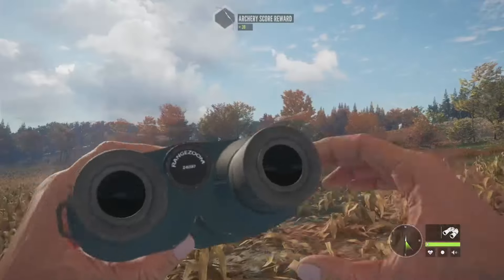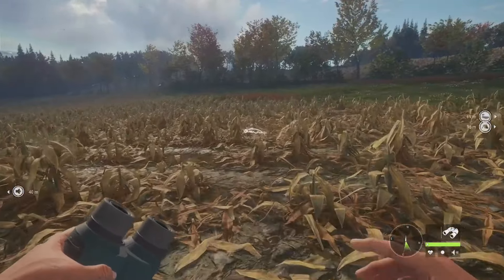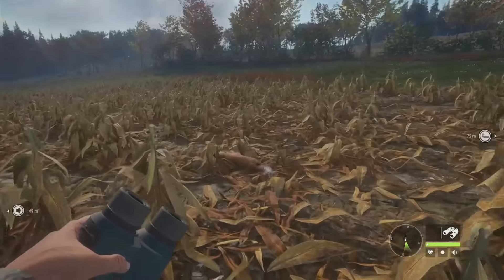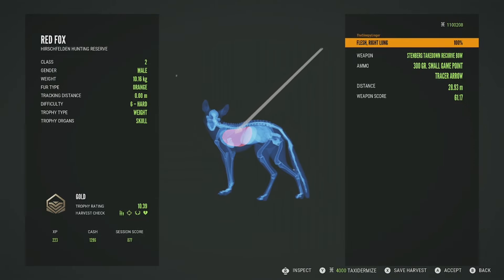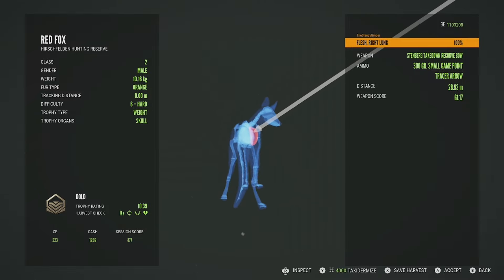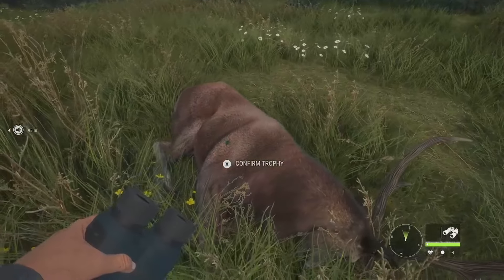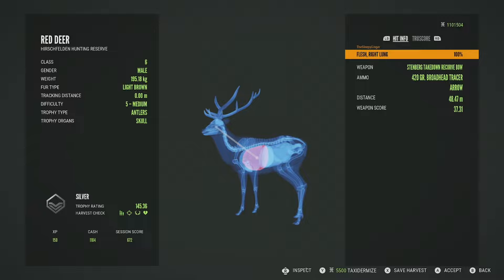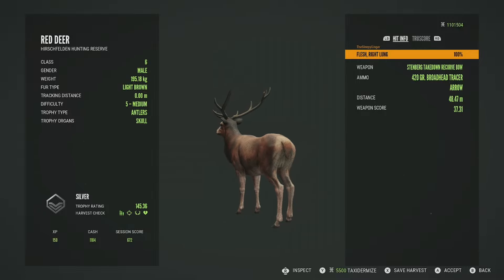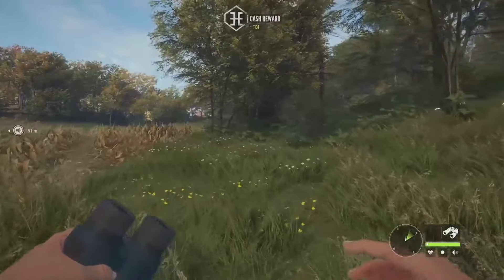Then we have our red fox somewhere over here, and one more fallow deer — the one we shot at around 350 to 400 meters. We also have four geese to pick up as well as the two red deer. Here's the red fox — he's a gold, 10.39, got him in the right lung. That was a good shot at 28 meters. Now let's swing back around to find these red deer. This one is the level 5 — a silver, 145.36, got him in the right lung at 48 meters, right there beside the electronic collar.